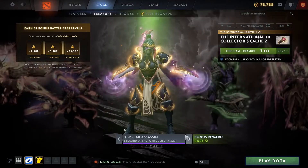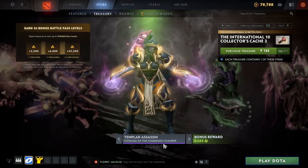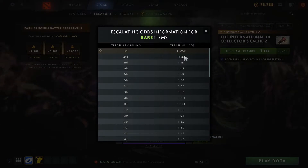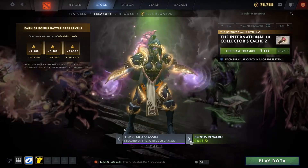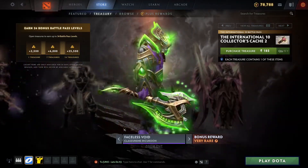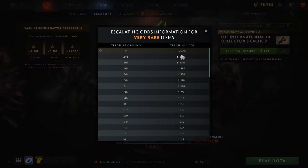Now comes the Templar Assassin set — the rare one. I don't play Templar Assassin but the set looks good. The chance is 1 in 2000, and for the 14th trier it is 1 in 5, so quite a good chance. But I don't know — in the previous cache I was very unlucky.